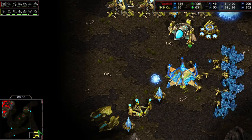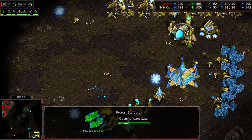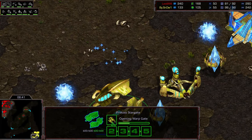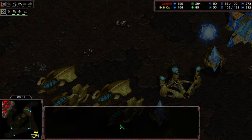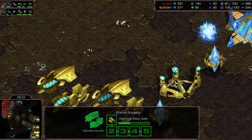Royal goes ahead and scans here. He sees the double Stargate. This is not a regular double Stargate, as you can see — a Corsair is on the way. But what is he doing with the Corsair? He's not actually doing anything with it. The only thing he's doing with that is trying to trick Royal.